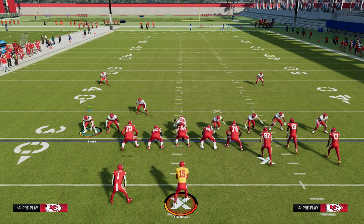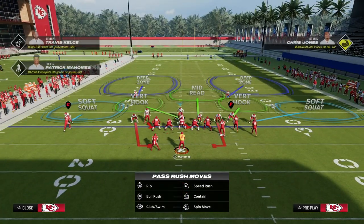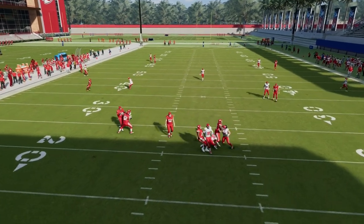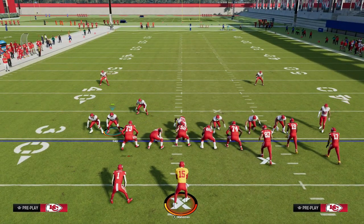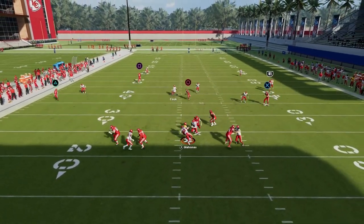The setup for this is fairly simple. All we're going to do is QB contain, and then it's kind of up to you. You can literally just QB contain, especially against Bunch, and a lot of times this thing will come in. But as you saw right there on the left side, sometimes the tackle will kind of flare out. The best way to counter that is to make sure you're always moving this guy in to where he's relatively close to this linebacker, and now you'll see the blitz come around every single time.